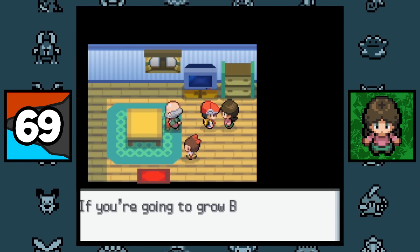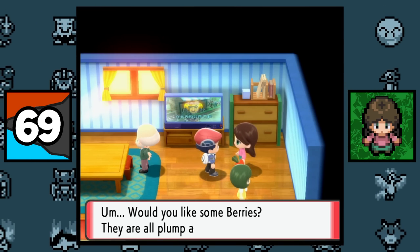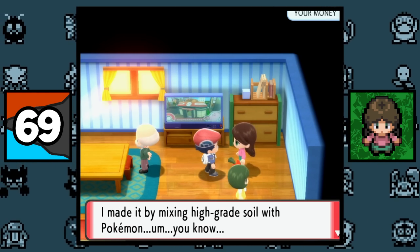This lady from Diamond and Pearl originally sold mulch and hints that it's mixed with Pokemon poop. Though in Brilliant Diamond and Shining Pearl they changed it to where she sells berries instead, but they forgot to change her dialogue, so she literally hints that her berries are made of Pokemon poop as well.